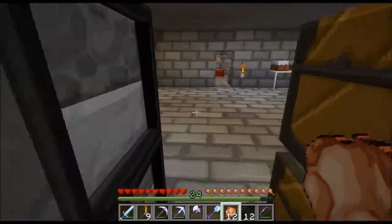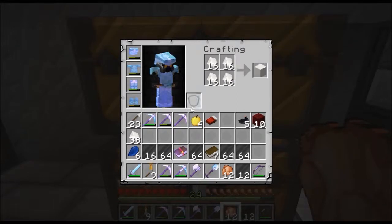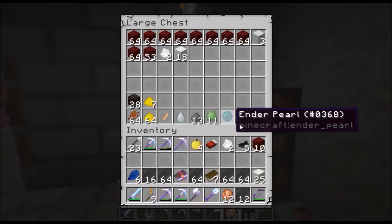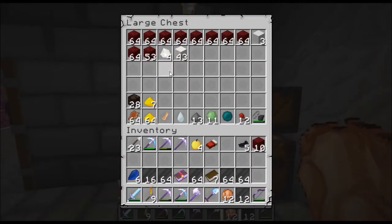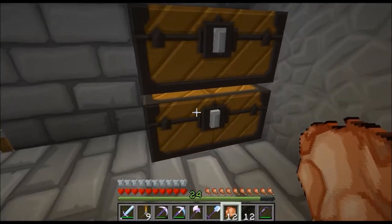Alright, what do you want, death dealer? Take your sticky piston. You're alright for a white boy. I'm not white — you can't tell from my voice that I'm in the hood.